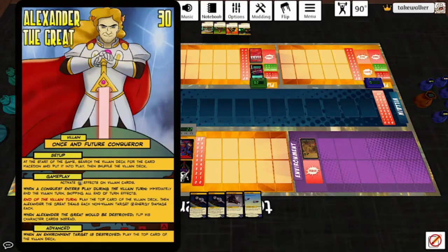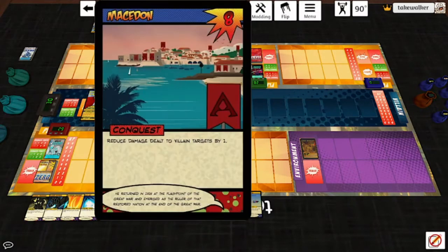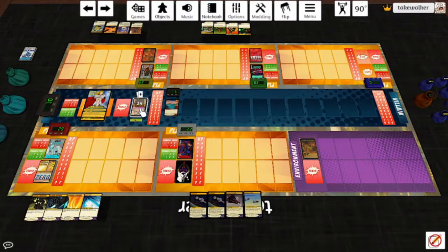Alexander starts play. Once the Future Conqueror side is up, he gets Macedon — activate the silver effects on villain cards. When a Conquest enters play during the villain turn, immediately end the villain turn and skip all end-of-turn effects. End of the villain turn: play the top card of the villain deck. Alexander the Great deals each non-villain target H energy damage, and when he would be destroyed, he flips instead. Macedon reduces damage to all villain targets by one.